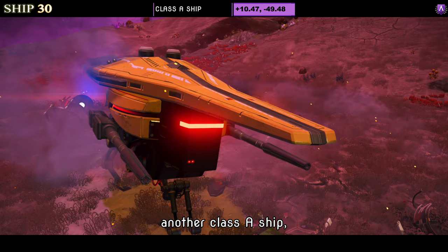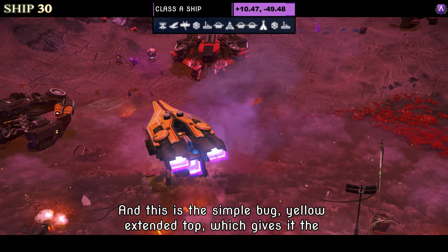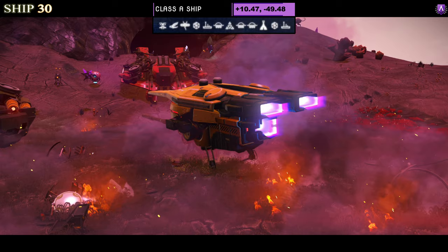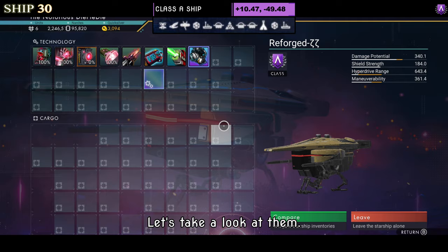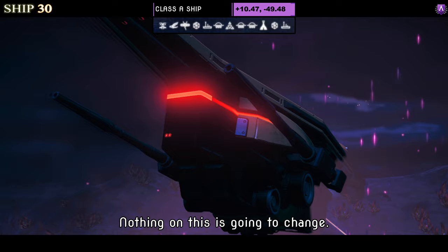Ship number thirty is another Class A — we always get at least one of these on our journeys. It's a simple yellow bug with an extended top giving extra thrusters at the back. Supercharged slots show only two in A class — go S to see all four. In the sky, other than the legs going up, nothing is going to change.